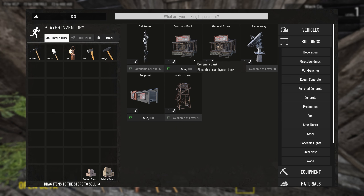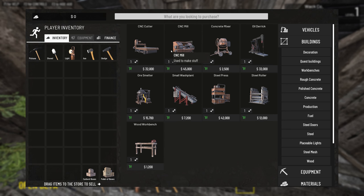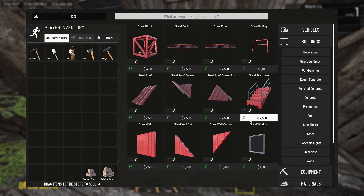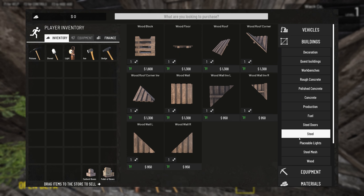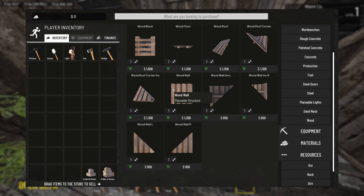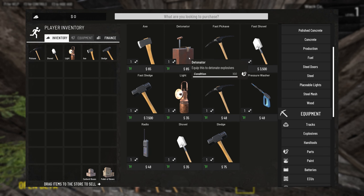We have building quests - these are quests we need to actually build. We already have a company store and a general store. There will be a quest for a satellite dish at level 60, a cell tower at level 40, and a watch tower at level 30. Here are the workbenches. We're going to be able to mine ores and cut down trees - trees go to the workbench, and we can smelt ore to make extra stuff. We can make steel plate and all that ourselves instead of buying it, which will save us money long-term.